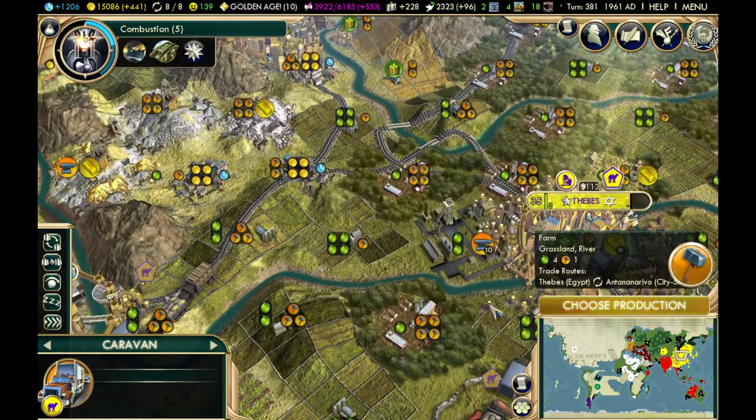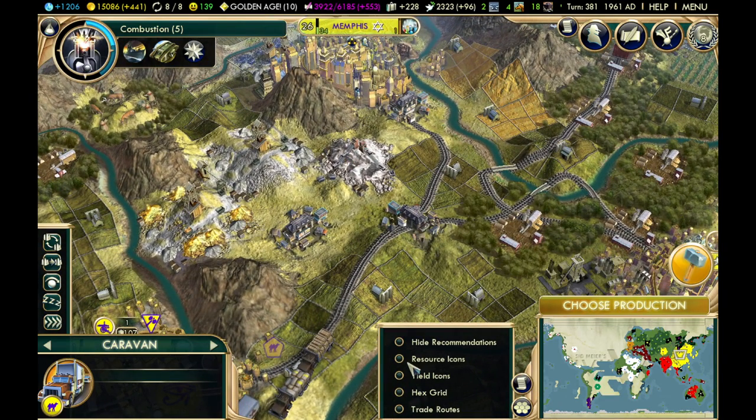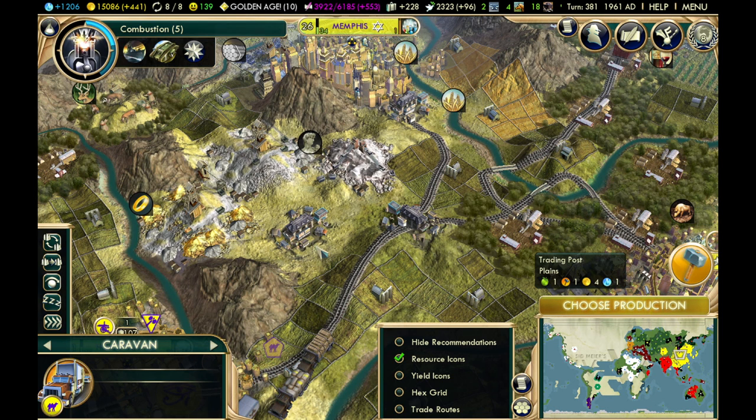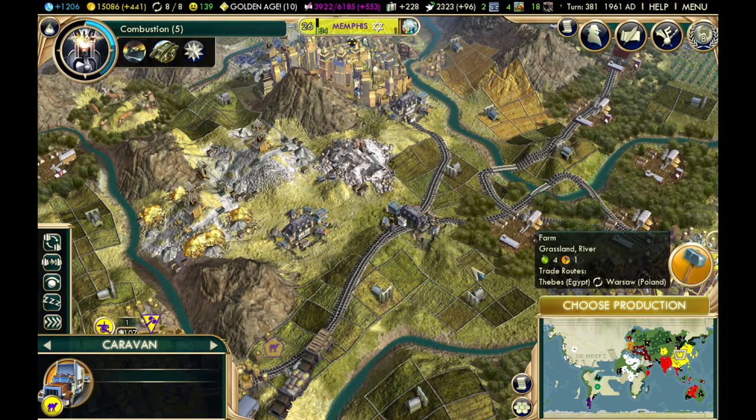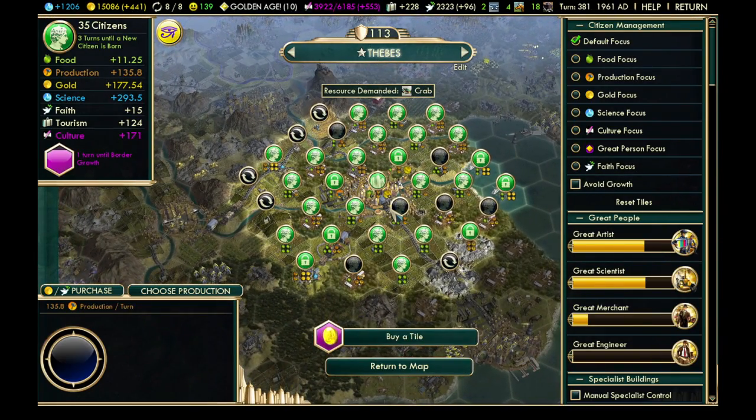Usually hills — especially places with resources like marble here, which produces five gold — are great. Trading posts are also a really important tile upgrade to build if you need gold; your workers will build those and they'll boost your gold for the tile. This actual gold resource here is producing five gold every turn. That stuff really adds up, but working tiles alone isn't going to get you enough gold to succeed.